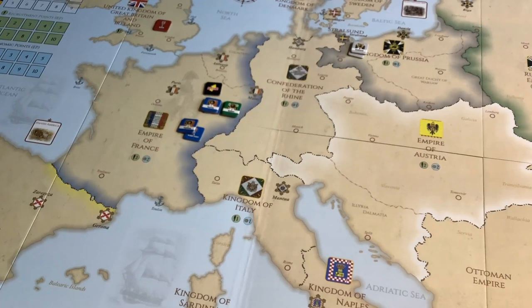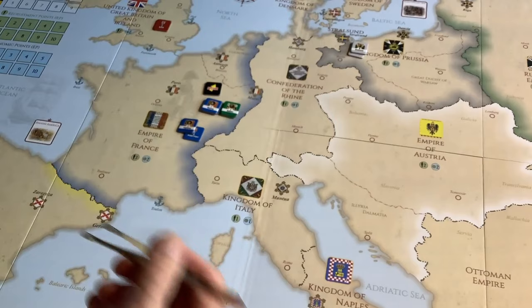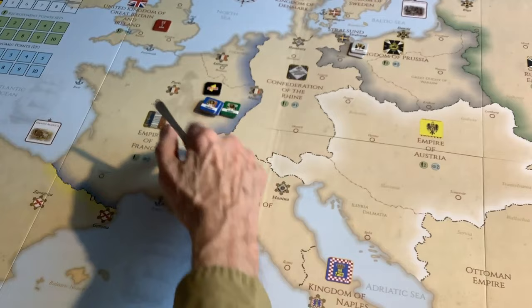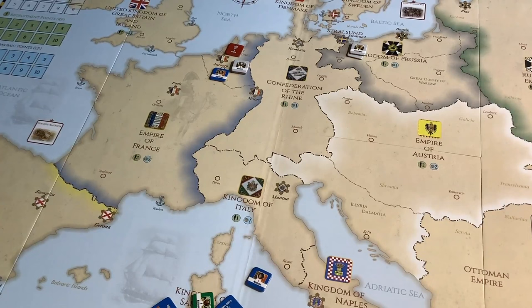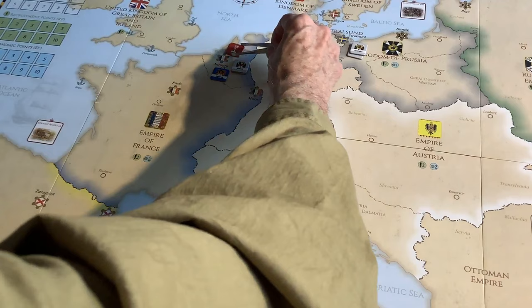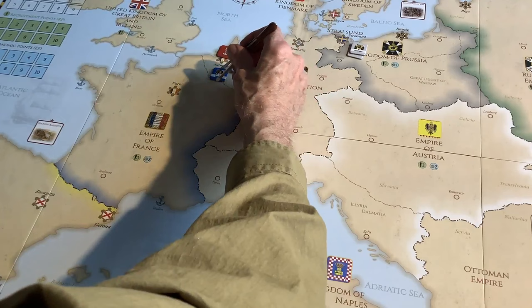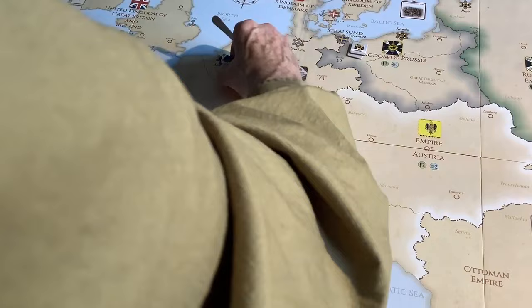Another neat thing in there — because it's kind of operational Napoleonics — is marching to the sound of the guns. If Messina is engaged with Cattuzov, by rolling a die there's a chance that Napoleon's army will join the combat. So within these large areas, you've got a nice little tactical system built in. The example of play at the end of the rules gives you the Hundred Days campaign — Napoleon here, Blucher there, and Wellington's force — showing the whole mechanism for Napoleon attacking Blucher, interception, and the final battle at Waterloo. It's an elegant little system and I quite like it.